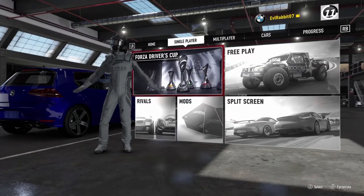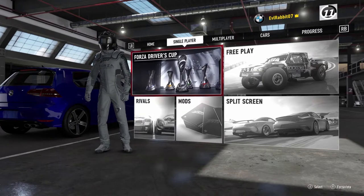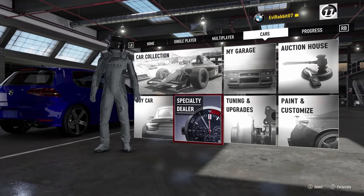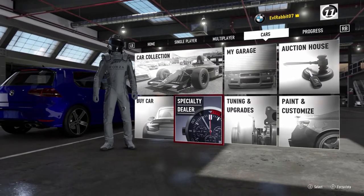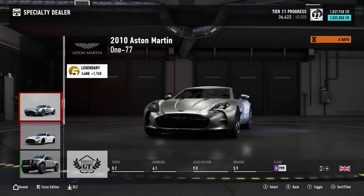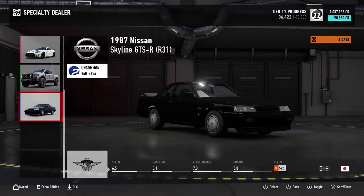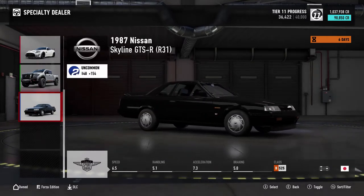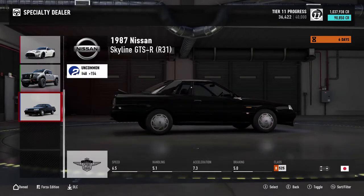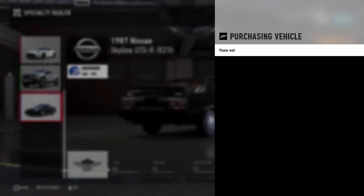What's up everybody, welcome back to the channel. We're here on Forza Motorsport 7 because there's a car in the special dealer I've been wanting. It is time to build a drift car out of it — it is the 1987 Nissan Skyline GTS R31. I definitely have this car in Horizon 3 and it is so much fun to slide, so we're gonna buy this and build it up.